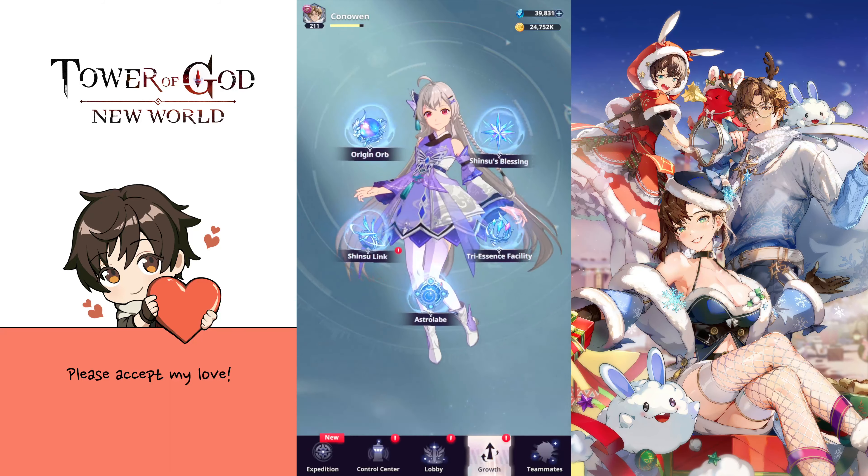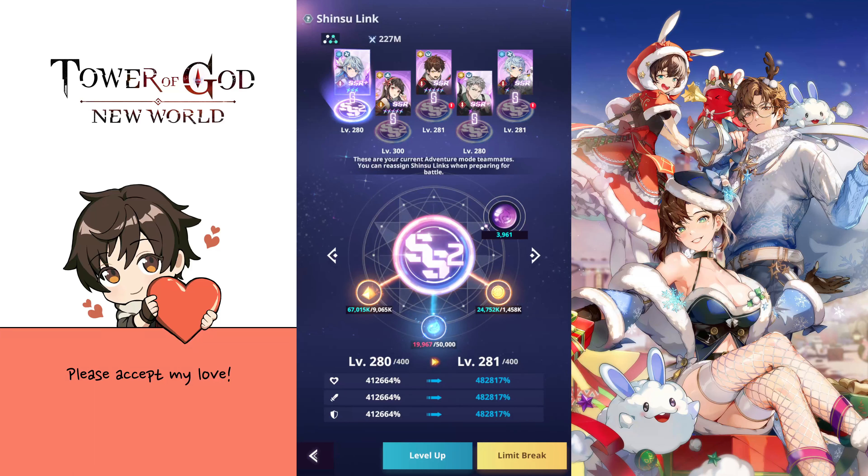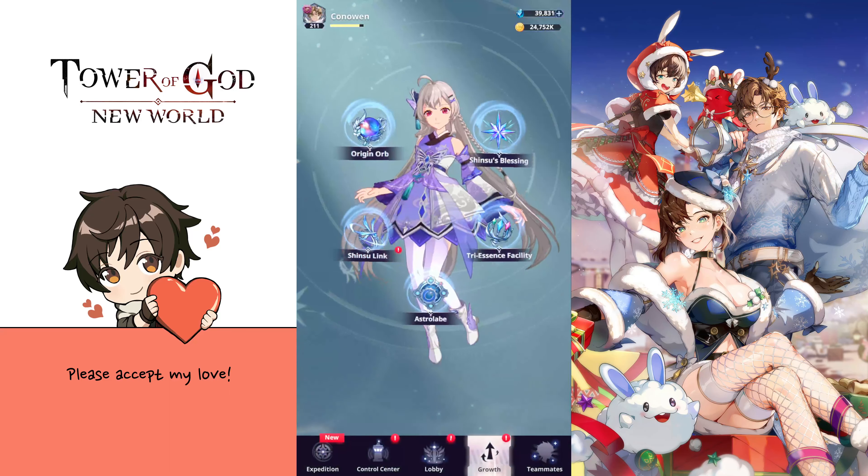Now let's talk about soul crystals that you get when you summon. You can spend them on three things mainly: limit breaks for your shinsu links, the origin orb tree, and buying crystals for the three essence facility. What I suggest is to use soul crystals only for limit breaking the shinsu links until your main carry slot is at A-rank and all your other four slots are at B or B1.